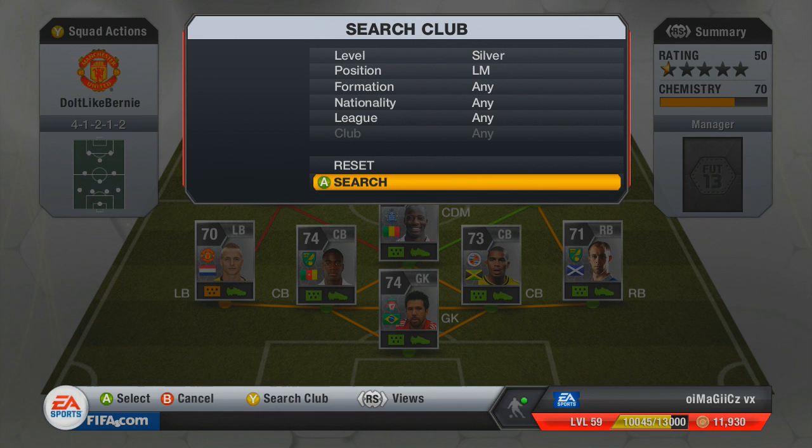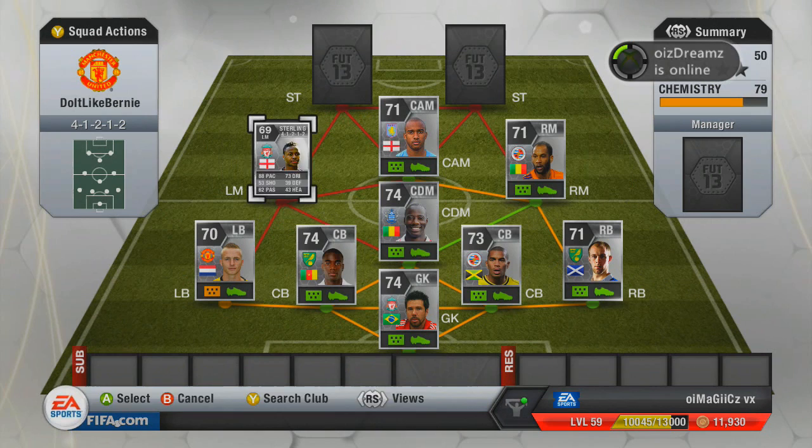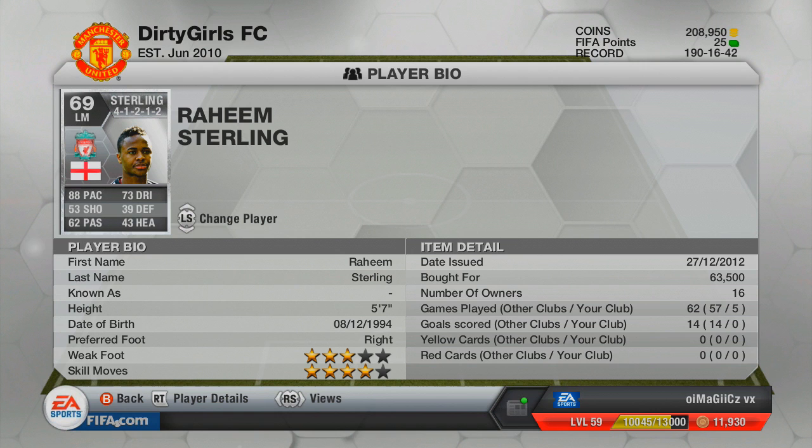At left midfield we've got Raheem Sterling from Liverpool — another tank on this game. I don't have the 74-rated version because that's about 375,000 coins, which is a lot considering his stats only go up about two on each stat. He's got 4-star skill moves and 3-star weak foot. A bit more expensive than Jimmy Kebe, but another really overpowered player — I've even seen him winning headers against tall players just because of his momentum and pace.